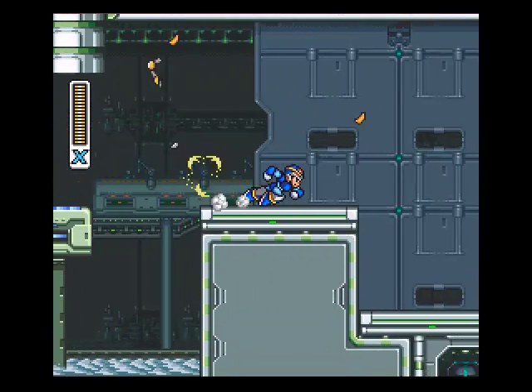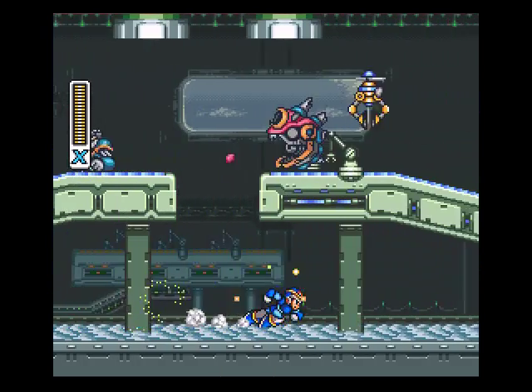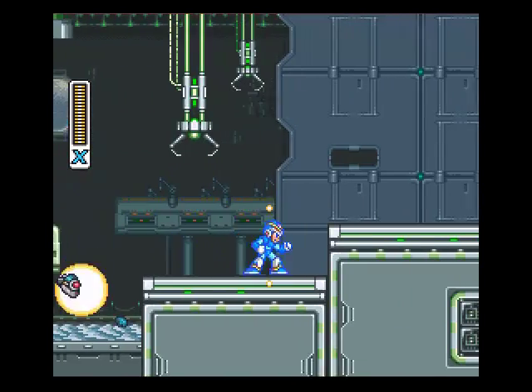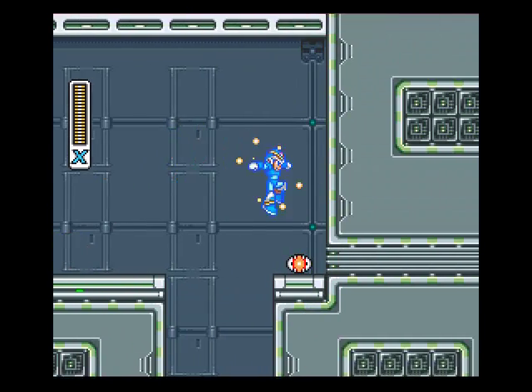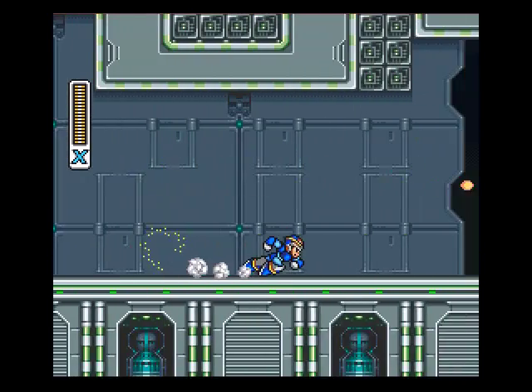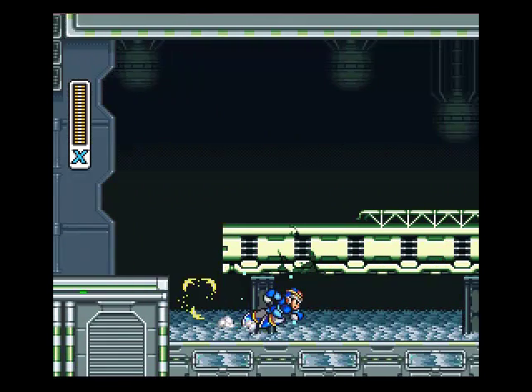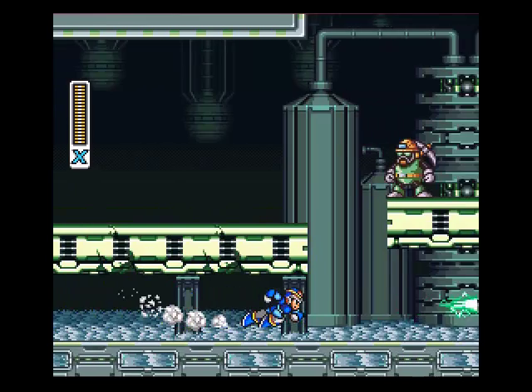In this stage we get the arm upgrade, a heart, and an energy tank, and I will demonstrate to you where those are all at. The heart container is way over here — up there is the arm buster — but we're going to go over here and get the heart container first.